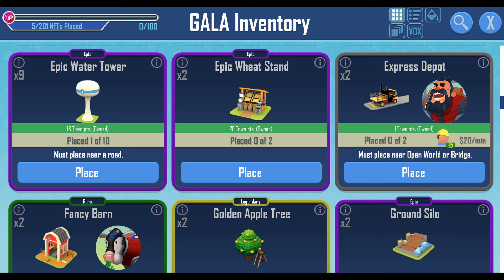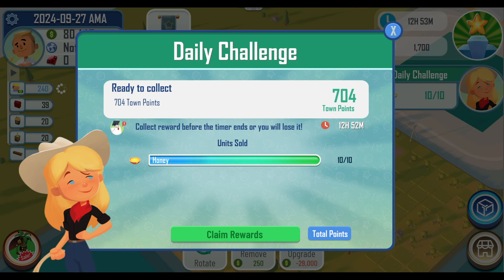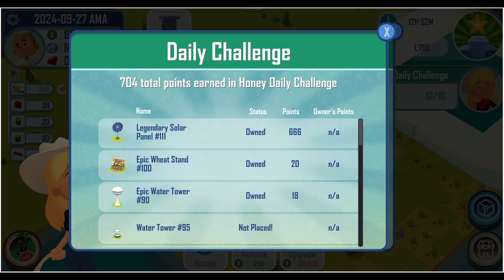Before claiming your town points, you want to make sure you place down all of your town point eligible NFTs. In the Gala inventory you will be able to see how many town points each NFT gives — note that only some NFTs qualify for town points. Once you complete the daily challenge, you can click on the challenge UI in the top right and claim your town point reward by clicking 'Claim Rewards.' A summary of all your town point eligible NFTs will appear and you can scroll through it to double check you placed everything down.